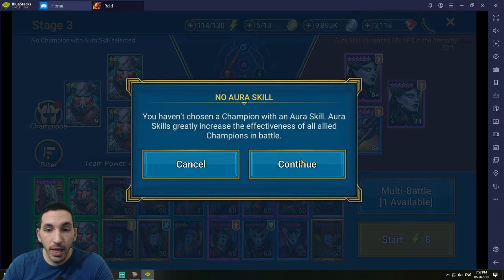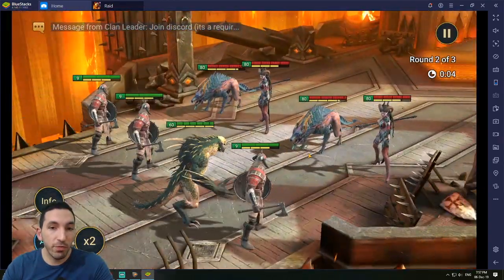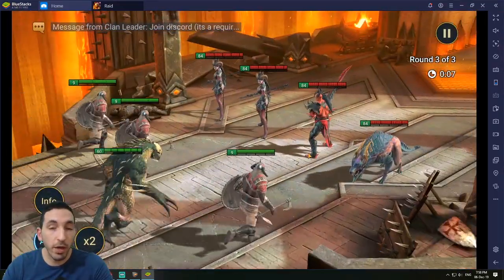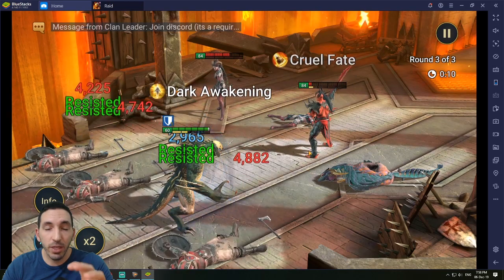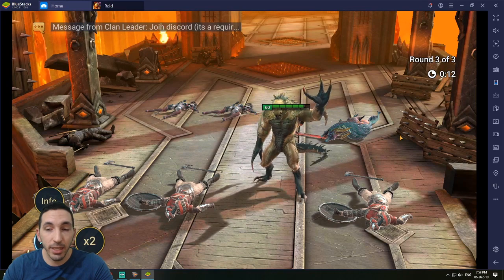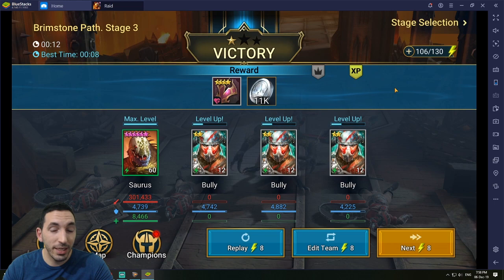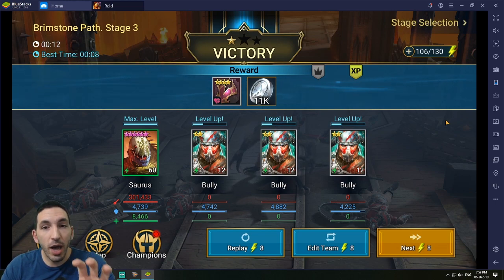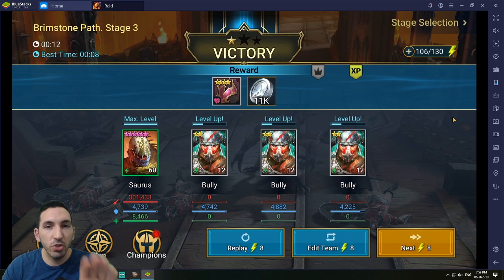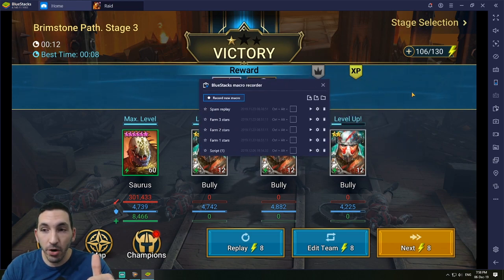What really helps with BlueStacks is the macro feature. I'll go into a battle right now and show you how I use this macro feature. Usually my farmer takes about 10 seconds, but if he doesn't crit or doesn't do enough damage he won't clear it in the time I want — about 8 to 10 seconds, sometimes 15 or even 20. So I want an auto-click every 25 seconds to be on the safe side and avoid overlapping clicks missing the replay button.